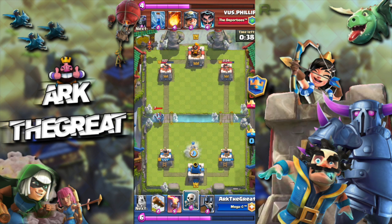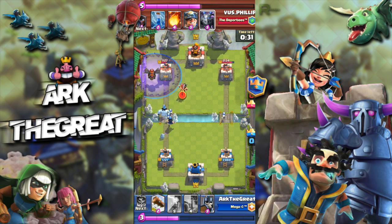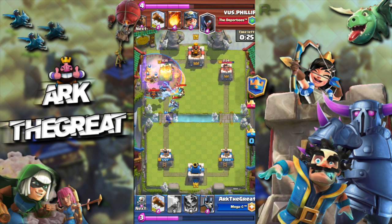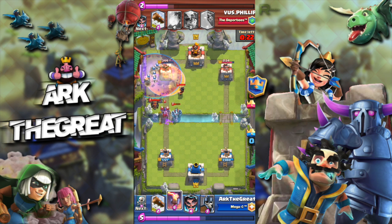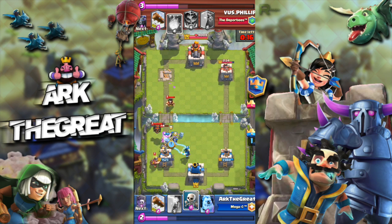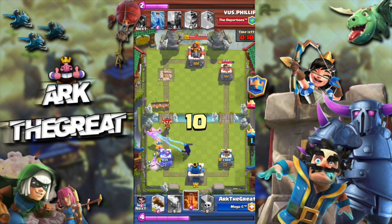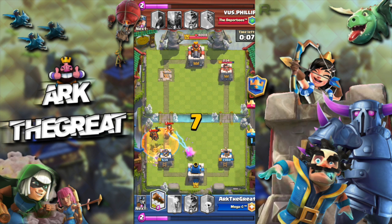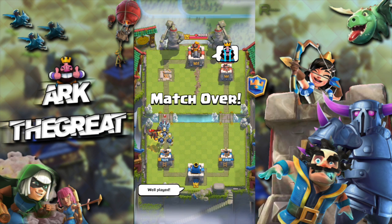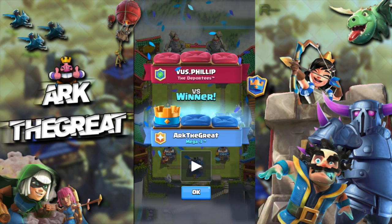He's gonna make another big lava hound push, so we have to go aggressive with only 35 seconds left. We graveyard up again and poison. He doesn't play anything to defend — a bit of a waste of poison for me — and now we're in a sticky situation. Our guards are able to kill the night witch and soak up a lot of damage. It's too late for him. The electro wizard is a bit annoying — we defensively poison and log to make sure the electro wizard doesn't get his damage off. And that is GG WP against Voss Philip.